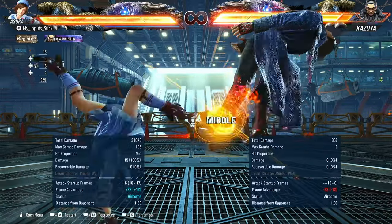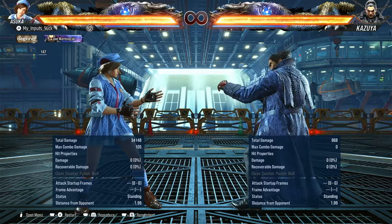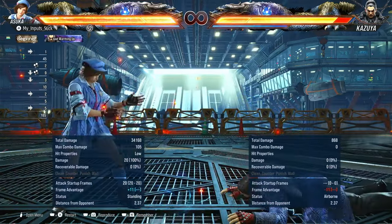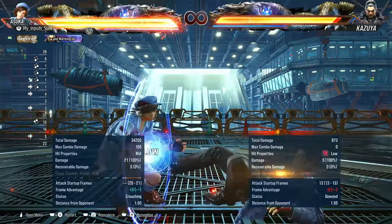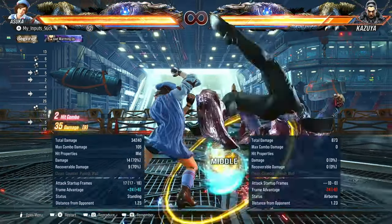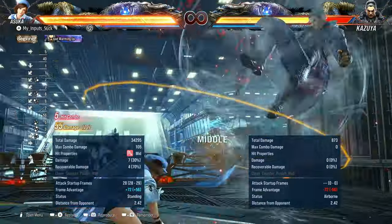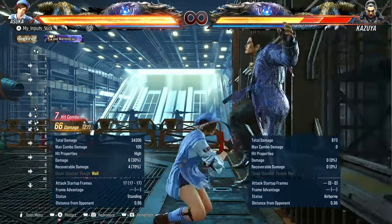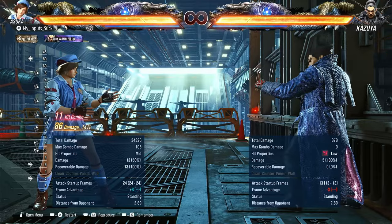Of course, there's the stupid back three — a 15-frame power crush heat engager. She also has a 50-50 with down one plus two into a guaranteed follow-up, and one plus two which gives a full combo. As you can see, she deals quite a bit of damage.